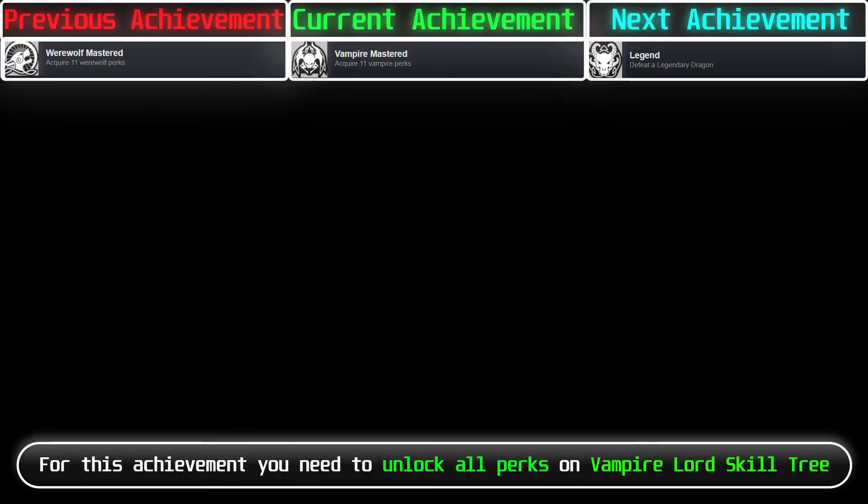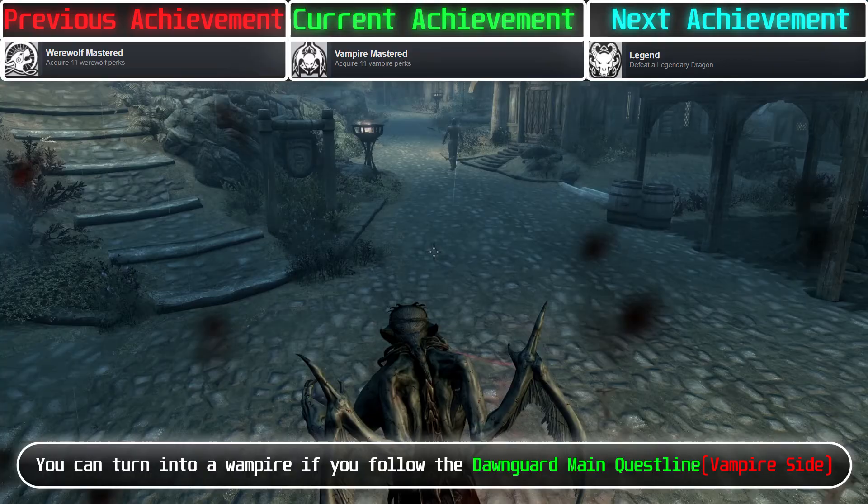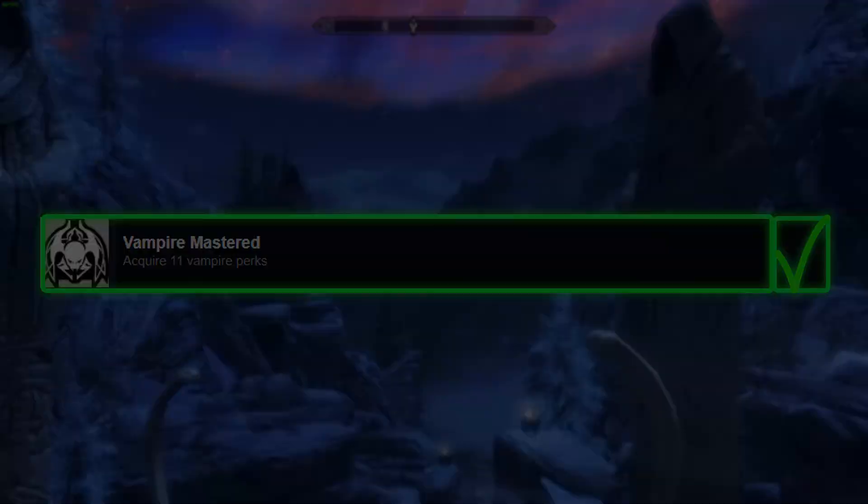For this achievement, you need to unlock all perks on the Vampire Lord skill tree. You can turn into a Vampire Lord if you follow the Dawnguard quest line. To progress the skill tree, you need to kill enemies with the Drain Life spell or Unarmed attack. After you unlock all perks, you will get the achievement.